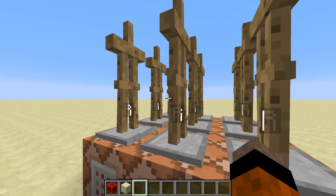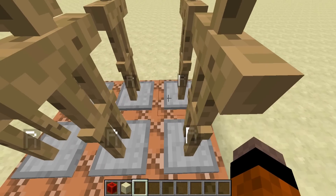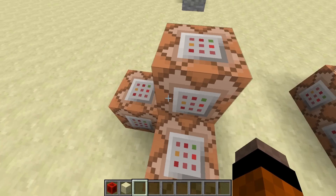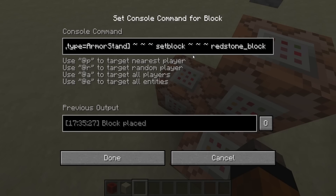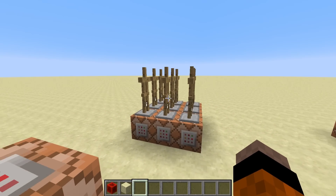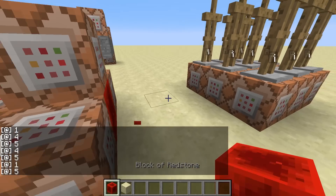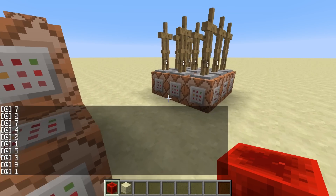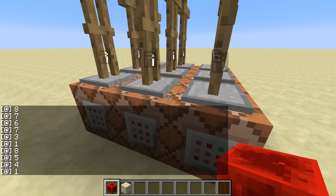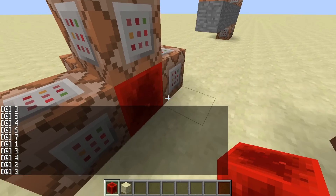Basically same setup again — say one to say nine. This one only needs two different command blocks: one to set the block and one to fill it with air again to replace all the redstone blocks. If I go ahead and power this you can see the numbers popping up in chat with no moving entities or anything. The redstone blocks are being placed — if I place one you can see it's immediately cleared and we get a bunch of random numbers popping up in chat.